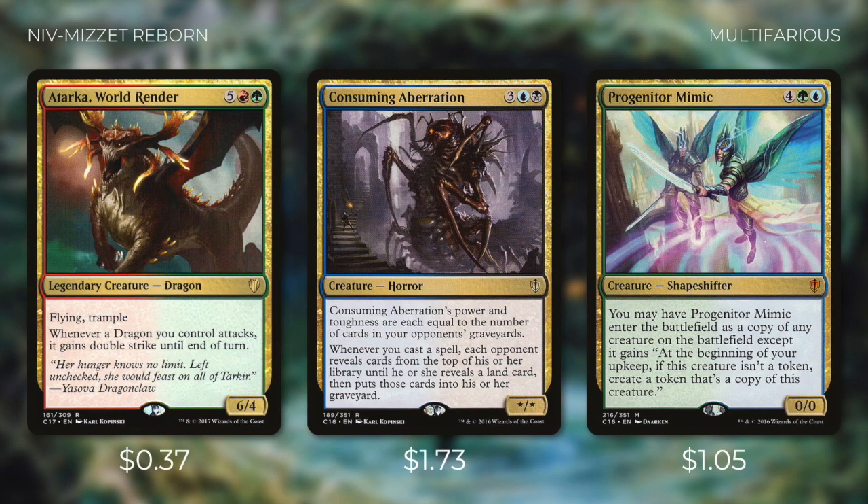To win with this deck we're going to be running some other two-color threats like Atarka World Render, Consuming Aberration, and Progenitor Mimic. Atarka gives whenever a dragon you control attacks it gains double strike until end of turn — so not only is Atarka attacking for 12 but so is Niv-Mizzet. Consuming Aberration can be a game-ending threat on its own, and whenever we cast a spell it just gets bigger. If we're desperate for cards we can make Progenitor Mimic a copy of Niv-Mizzet, but usually we'll just copy our opponent's best creature, because as long as the original stays in play we get another copy of that creature each turn. There are plenty of powerful two-color cards out there and Niv-Mizzet helps us get a lot of them at once.